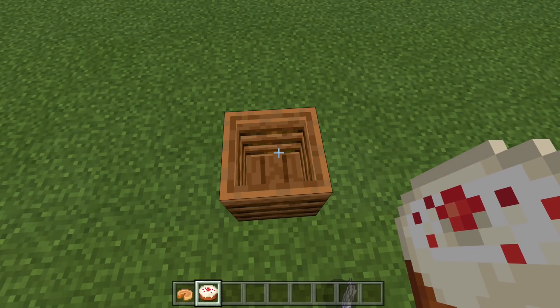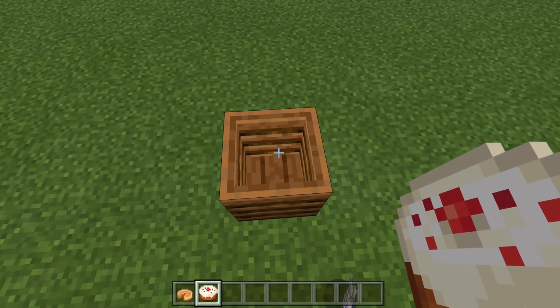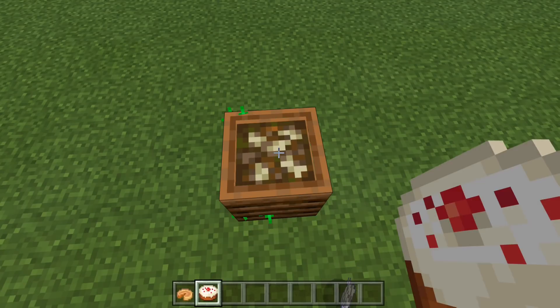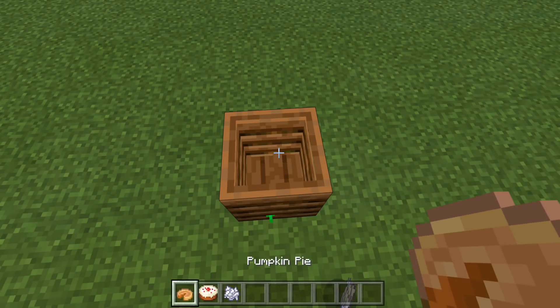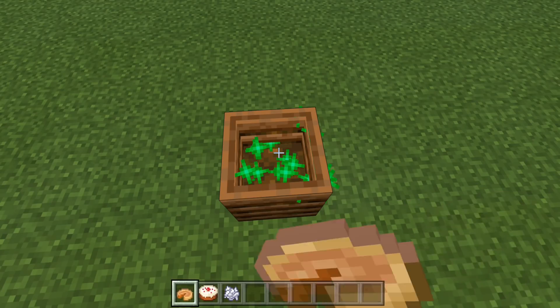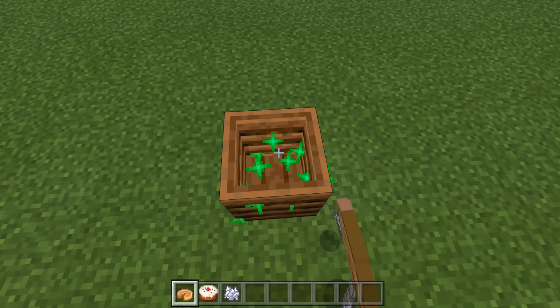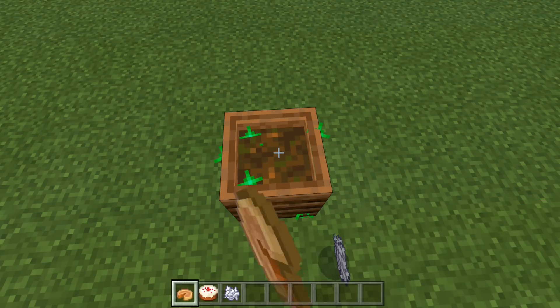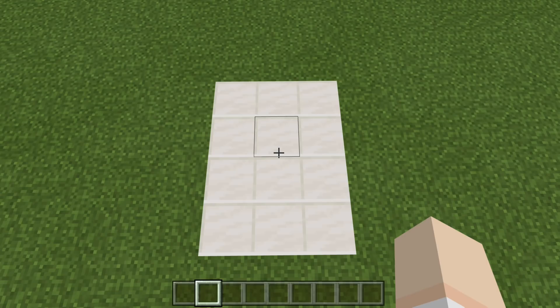I also want to mention that the composter requires items to fill it up, so we can go ahead and use cake — this will guarantee that we will get a layer every single time. Different items are going to give a different level of compostability, so the pumpkin pie and the cake are for sure 100% going to give us a layer. I will post a link to the Wikipedia page in the description below. To make this simple, easy, and compact redstone composter counter, you are going to need a 3x4 area and also 10 blocks in height.